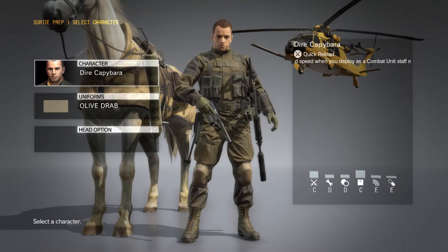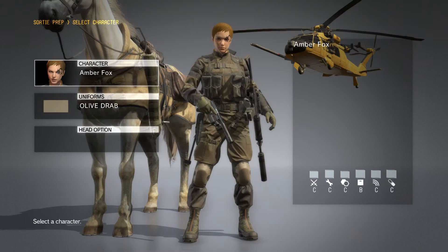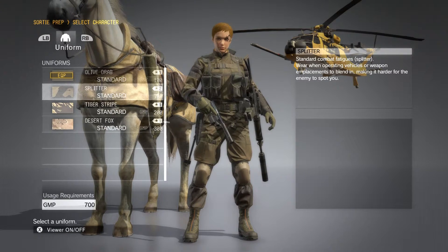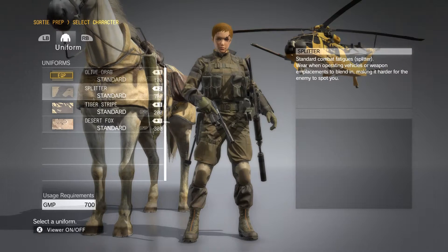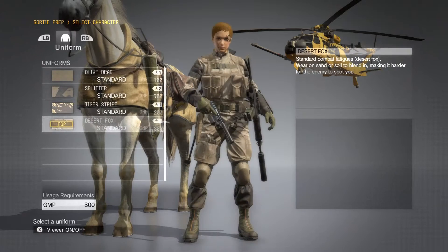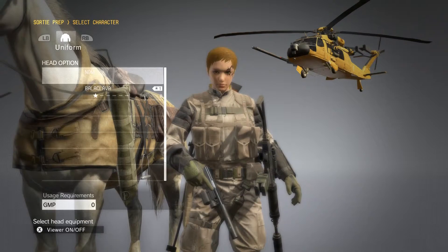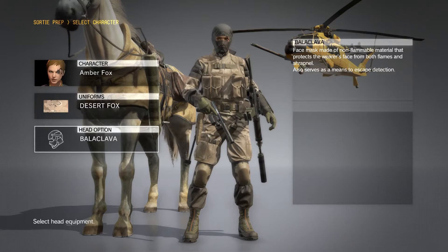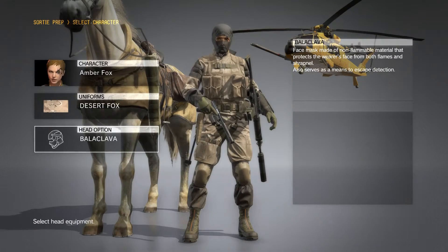I like Amber Fox — she's a Foxy Amber. The only thing to note is that you cannot use the sneak suit unless you're Snake. Otherwise, you have all the same uniform and equipment options that Snake has, and you start getting head options like a balaclava.